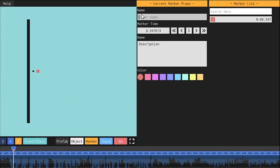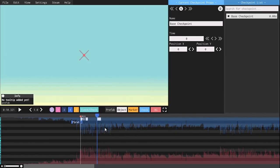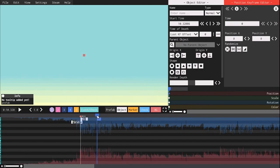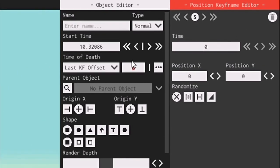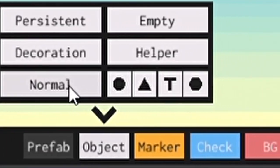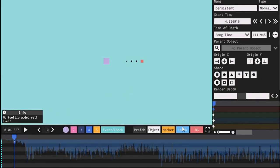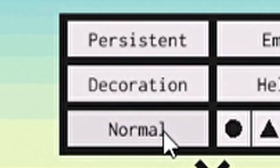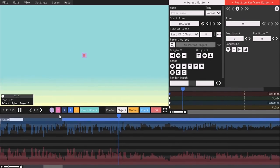Event check I'll go over later. Marker is useful for keeping track of stuff — delete with a right click. Click Object, then Normal, and it will spawn wherever the blue cursor is. Once it's spawned in, go to where it says 'time of death' and change that zero to whatever you want — now it will actually show up. When spawning in an object, you get your choice of square (the default), circle, triangle, and hexagon. Persistent means the object lasts forever. Decoration is a normal object that doesn't hit the player. Helpers are semi-transparent objects that don't hurt the player, and empties are completely invisible objects that don't hurt the player.